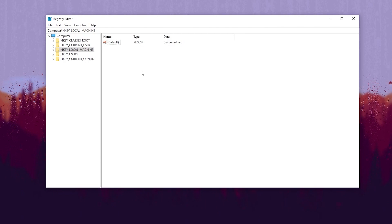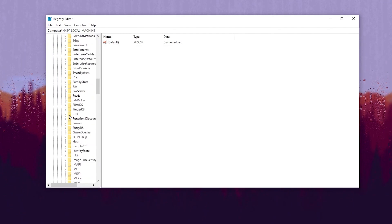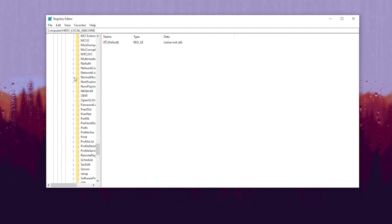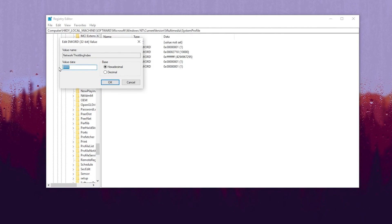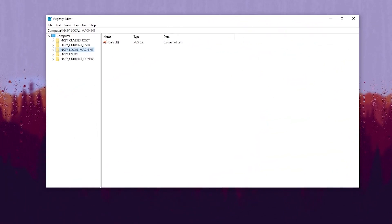In the next registry setting, we are going to disable network throttling on Windows to optimize our network. Go to HKEY_LOCAL_MACHINE, then Software, then Microsoft. Scroll down and find Windows NT, click the dropdown, go to CurrentVersion, scroll down to Multimedia, click the dropdown, go to SystemProfile, and find NetworkThrottlingIndex. Right-click it, select Modify, type 'ffffffff' (8 times), set the base to Hexadecimal, and click OK.